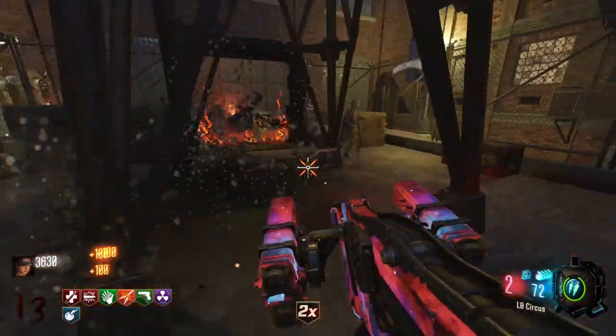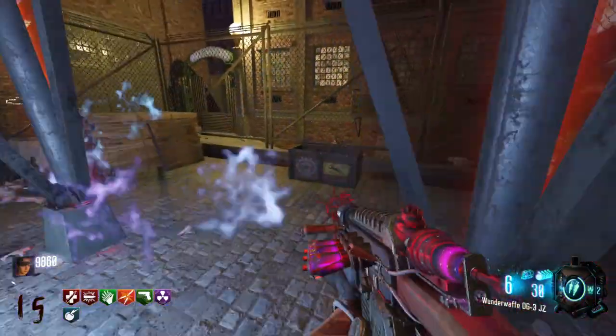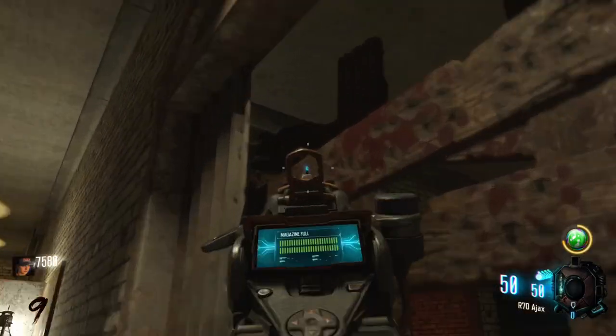Step six: using the nav table, activate the lockdown just beneath the radio. You'll be trapped in the area until the time is up. When you complete this, a barbell ending will appear and a crate will open revealing a free wonder weapon — the Thunder Gun. That's the main Easter egg done.